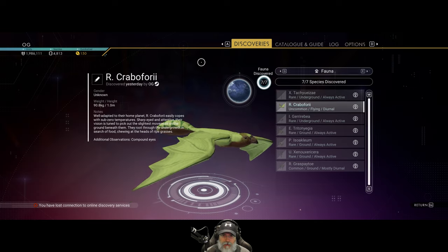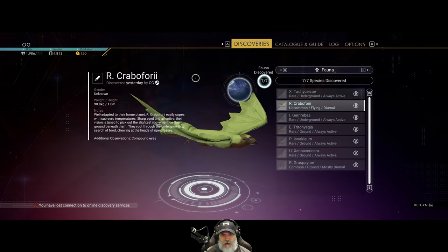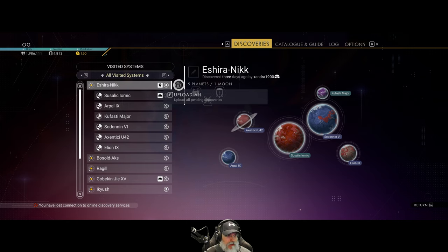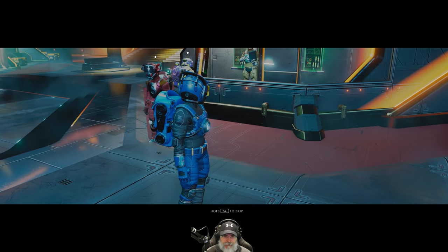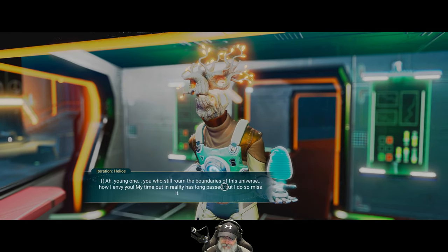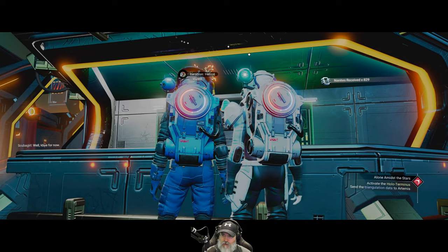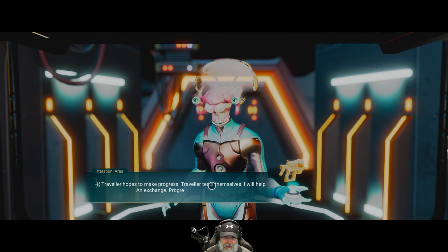We can upload everything from here — we currently have 4,813 nanites. That got us up to 5,627. We got a milestone — discover all species on two planets. Let's turn in some data to get more nanites. Creatures gave us 829 nanites — very nice!